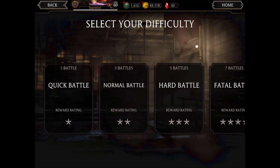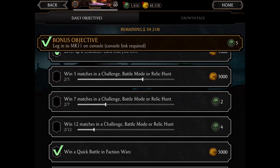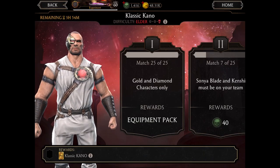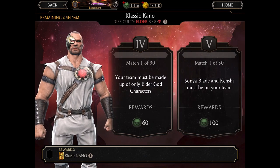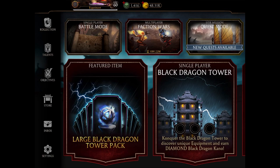So that's 25 free souls from watching five videos and 18 souls from completing the daily objectives — 43 souls already. Moving on to challenge mode: if you have a good roster, each tower awards you coins or souls, so there are additional rewards beyond just the character unlock by going through challenges.